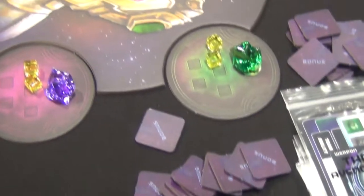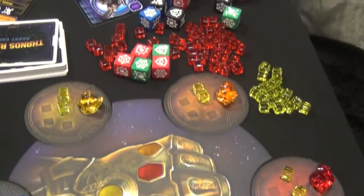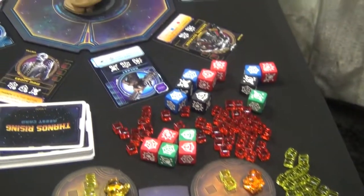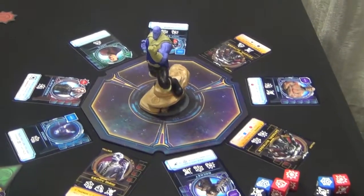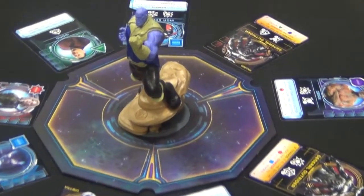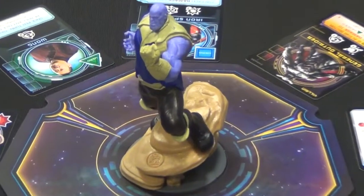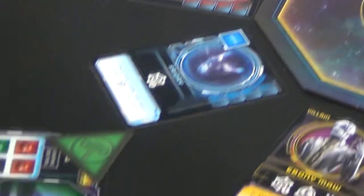You can recruit more heroes — basically all the characters familiar from the movie, from Wong and Drax and Groot to Falcon, Shuri, and Okoye. The game has a bit of engine building: as you recruit new heroes, you gain new powers. You work together to defeat the villains — the Black Order and the Outriders — who are trying to wipe out the heroes before they can thwart Thanos.